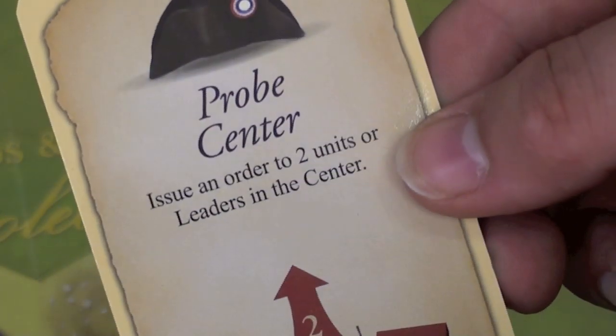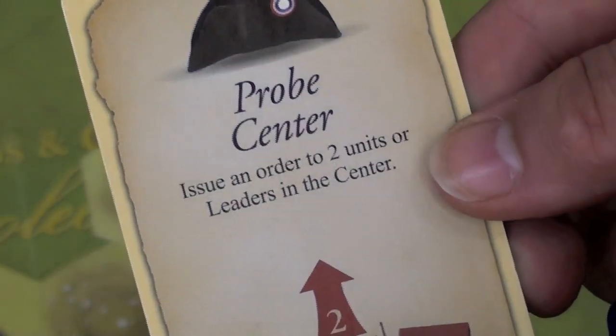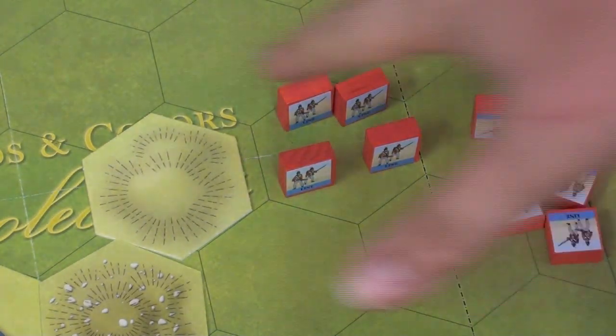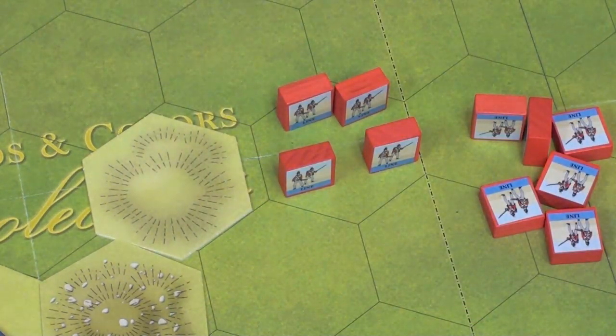The smarter the commander is, the more cards you draw. Then you'll be playing a card from your side — say this one, for example, says 'Probe Center: issue an order to two units or leaders in the center.' What that means is I can take two units that are in the center section of the board, and I can move them and then attack with them.